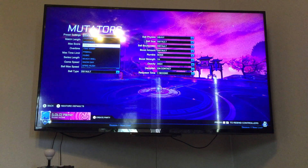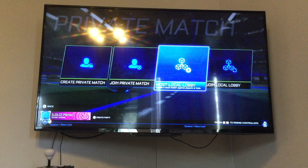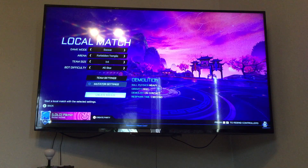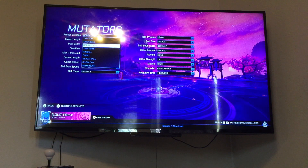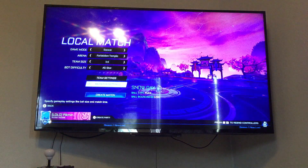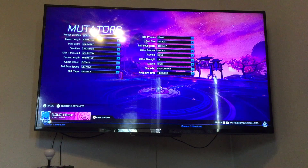Demolition — heavy ball, high gravity, demolish on contact, respawn time one second. What if I did Demolition plus Snow Day? Snow Day is just puck ball type and low bounciness. What if I just combine those two?